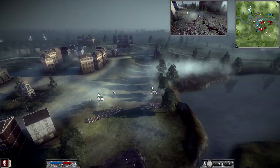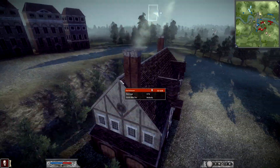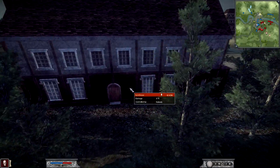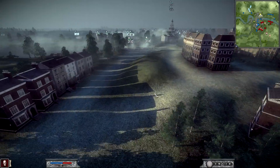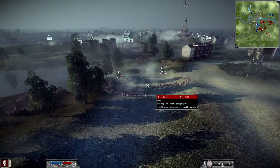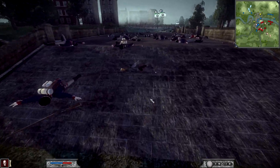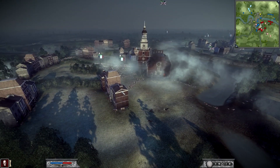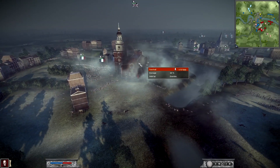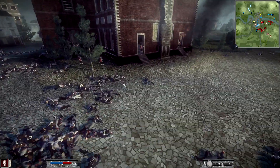A building like this — where it's only one part — if you put units in there and that building explodes and goes down, the entire unit dies. It's not like they run out of the rubble. That's just the way the game works, and probably most realistic as well — having a building collapse on you, I don't think you would be in good enough shape to continue fighting after that.